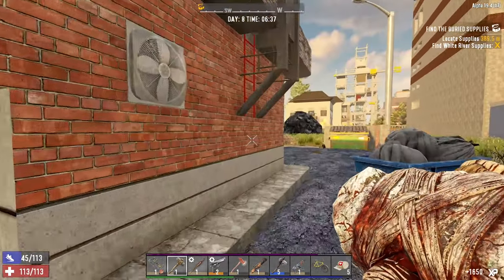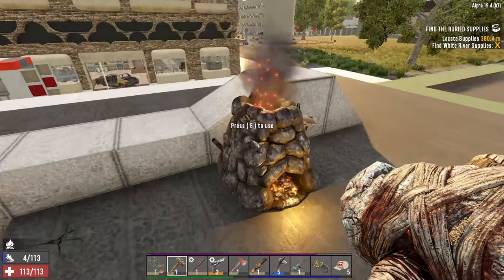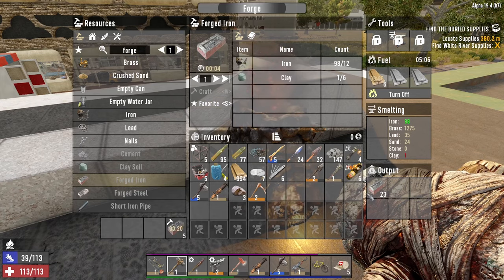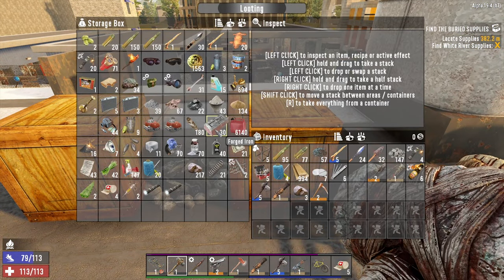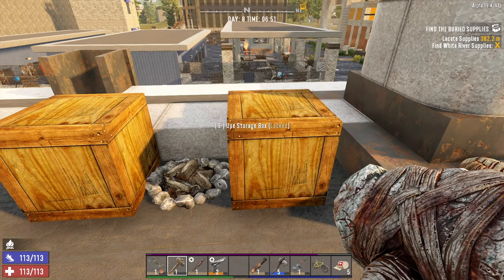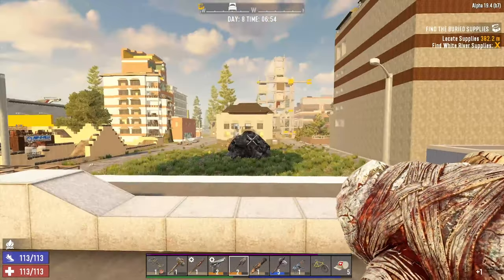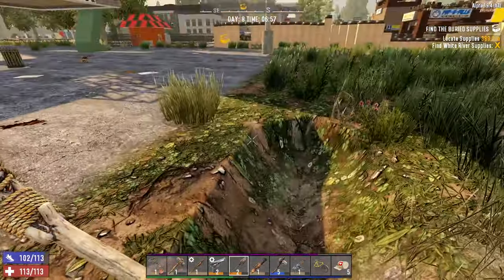Those guys are tough. Okay, he's dead. Let's carry on. Have we got enough for forged iron? We need 528. We've got 30 in there - damn, we've only got 30.